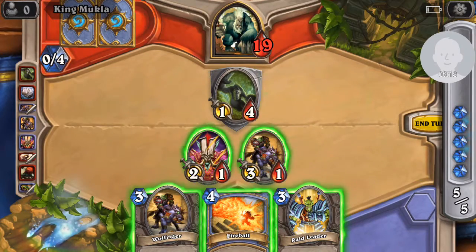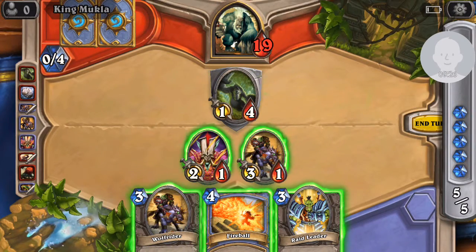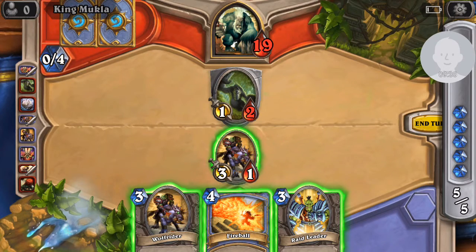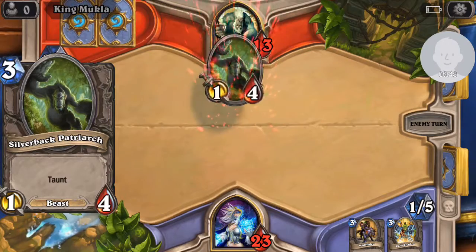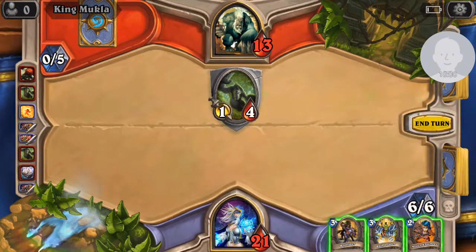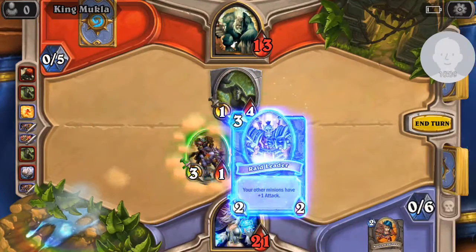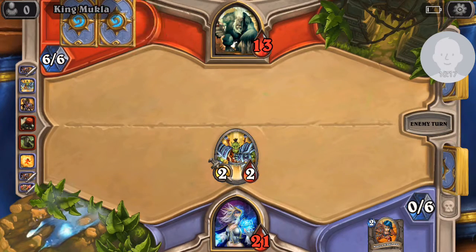I'm going to probably just do the 6 damage and the taunt card. I'm going to explain it now. Just want to get that taunt out of the way. This turn I'm going to be doing a lot of explaining on what cards do so I don't have to do as much in the future. So I give it a plus one, then I'm going to kill him. Oh wow, we've been playing for a bit. A 10-10 for only 6 mana? Jeez.